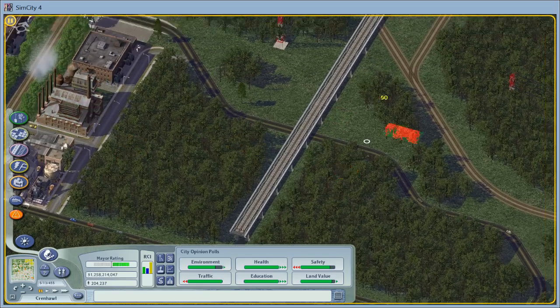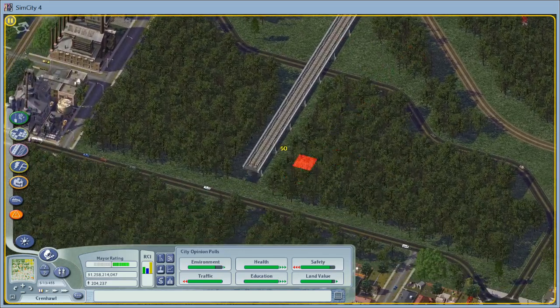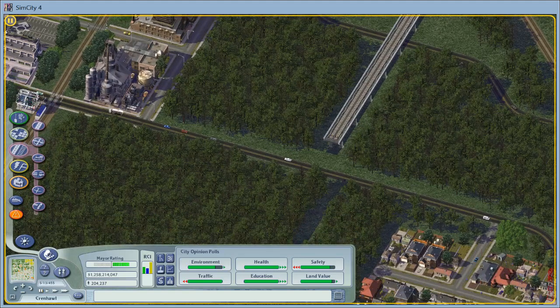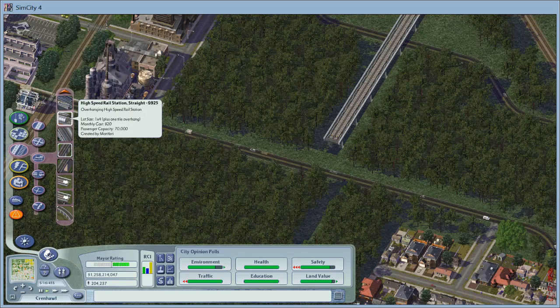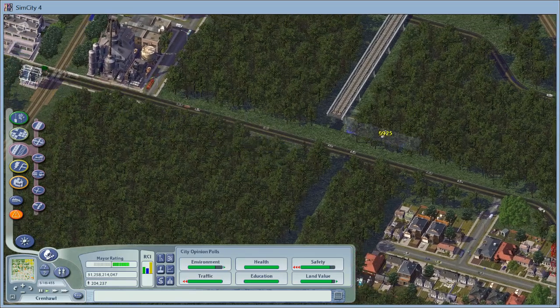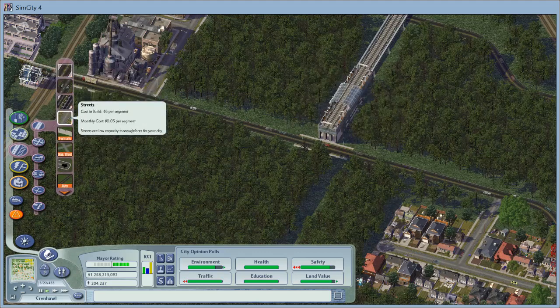I'll get rid of this tree overlapping the line too — it's a little bit nicer. I don't like trees being very close to the rail line. I'll go ahead and leave it as an elevated rail line for now. Let's press play and find the station I like using — this straight station. Which side do I want it on? Since that station is right there, I'll have it face east.